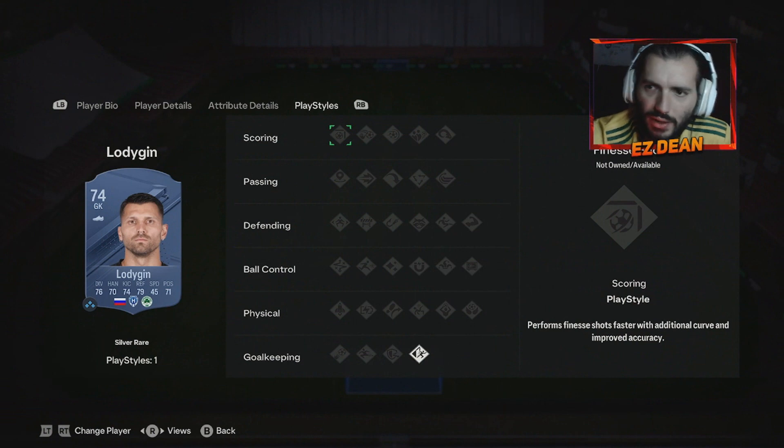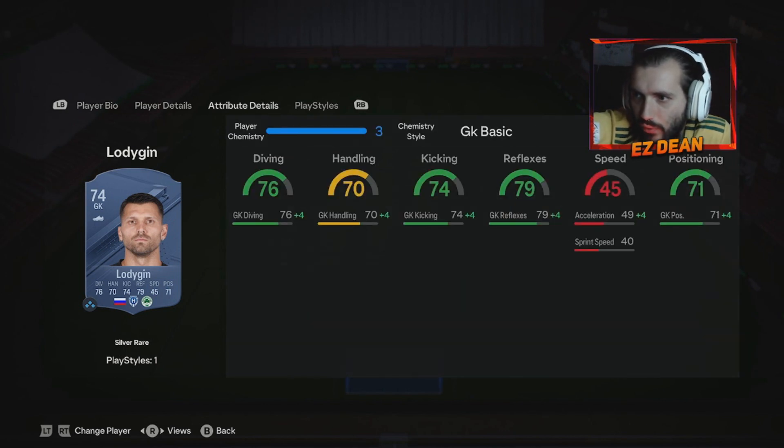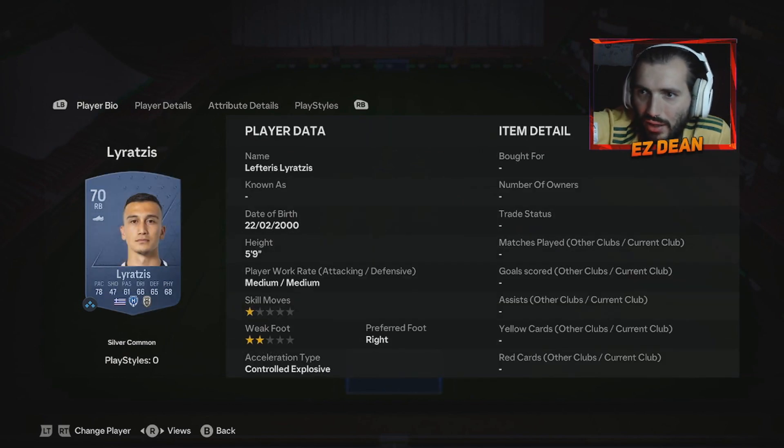So here we are with the Polish team. We're starting with our goalkeeper — we've got Juri Lodigan. Six foot two, two star weak foot. Keeper stats look absolutely class, especially for a silver. They look ridiculous to be fair. So a good start in the keeper role.